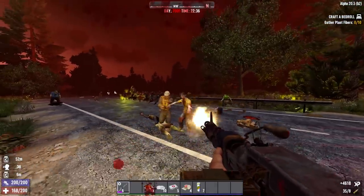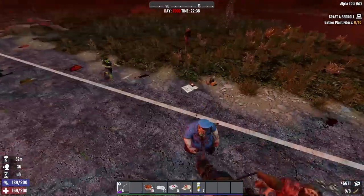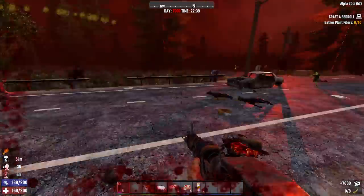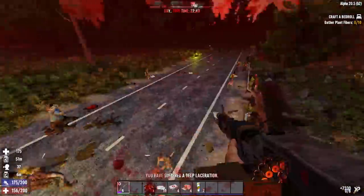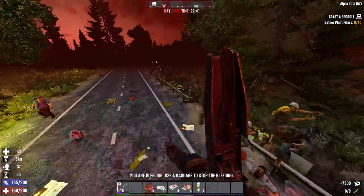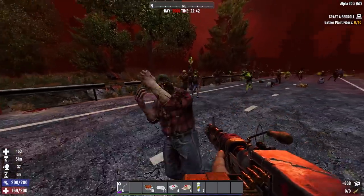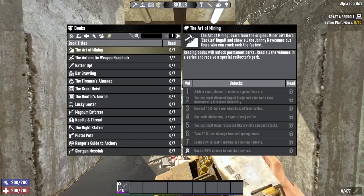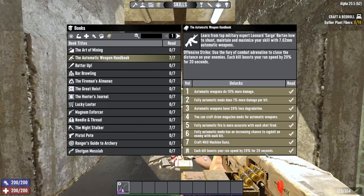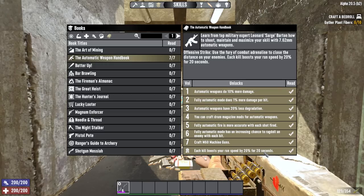The Automatic Weapons Handbook, which is the skill book for machine guns, focuses on the idea of concentrated fire. It will make you do 1% more damage per shot hit until you miss, and it also increases the accuracy of the machine gun as you fire. Meaning if you just keep shooting, you'll do more damage, be more accurate, and get a bonus chance to ragdoll enemies.